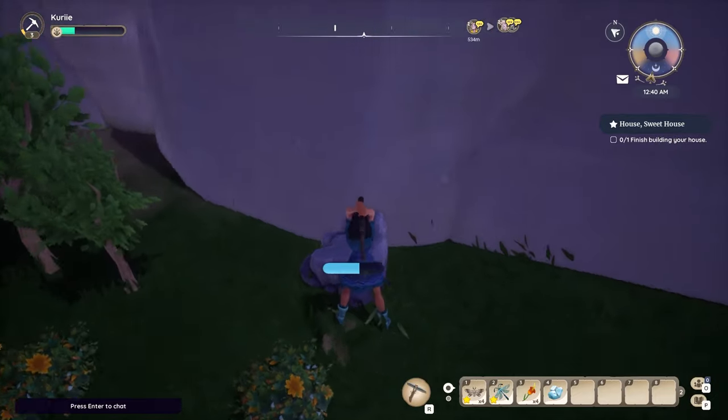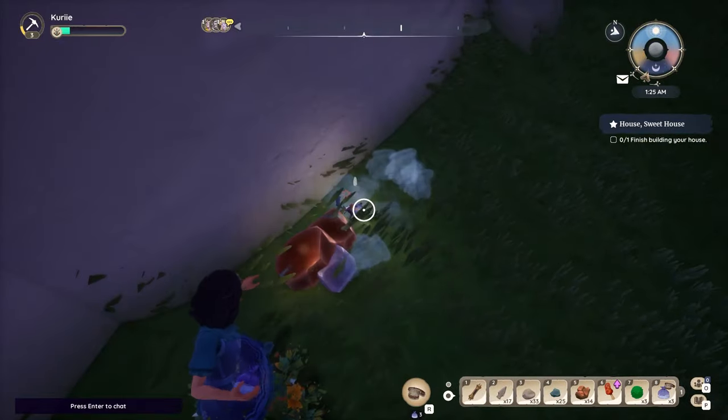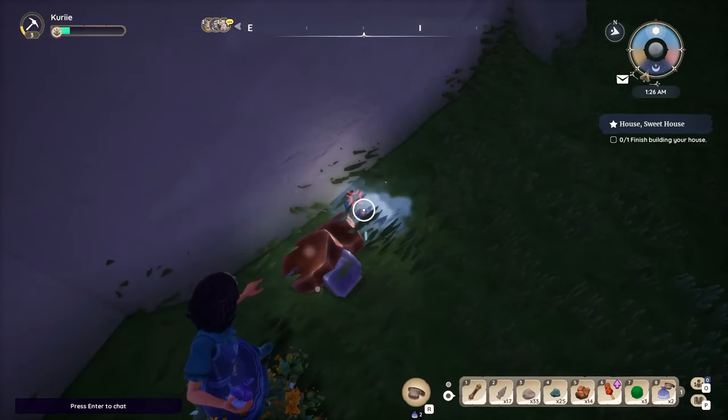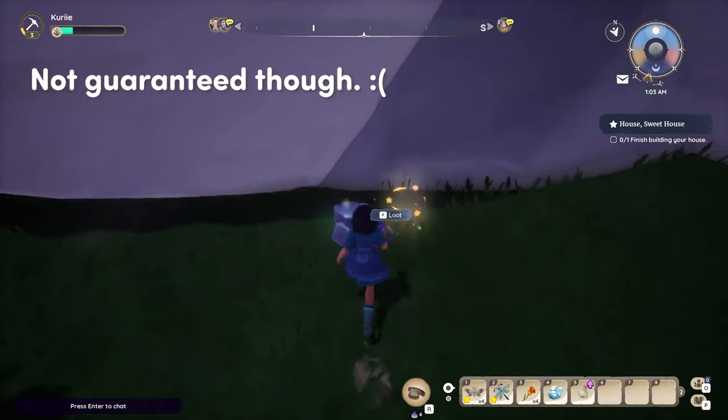The second bug that's good to find silk threads in is the ones that are under rocks when you break them while you're mining. These little guys are trickier because you have to swap your tool from a pickaxe to a smoke bomb and you don't always expect them to pop out. After catching them, they do have a chance to drop the silk thread.